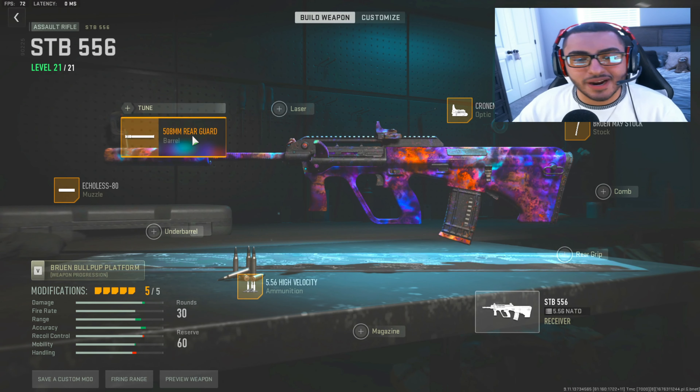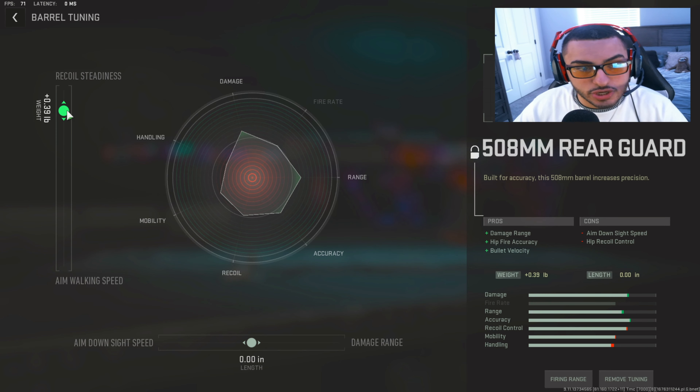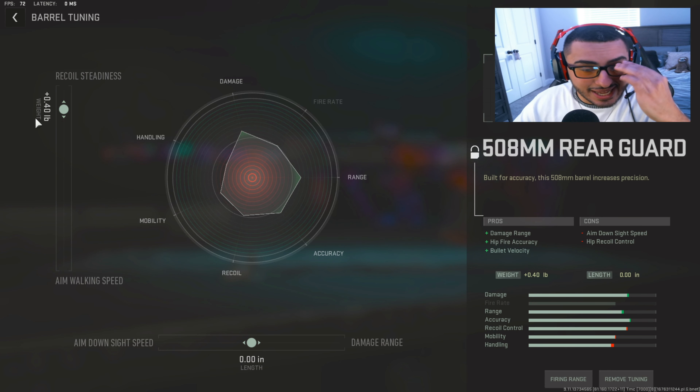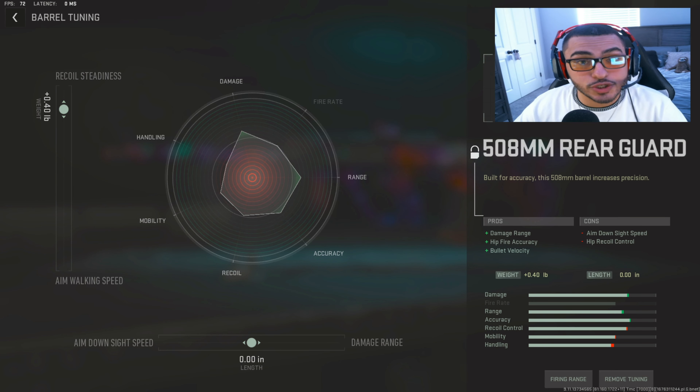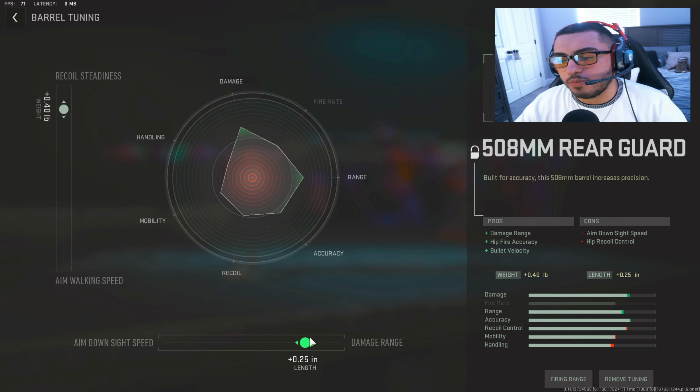Starting off with the barrel tuning, we're going to adjust the recoil stabilization up to 0.4. What this is going to do is pretty much allow your gun to be like a laser beam — and honestly the STB can be a laser beam if you make it one. When it comes to damage range, we're going to put that to 0.25, which will allow your bullets to travel a lot faster and have more of a punch to every bullet, pretty much acting as if it's a long barrel.